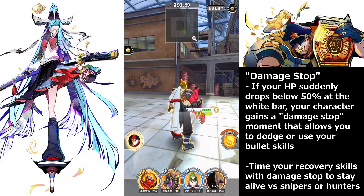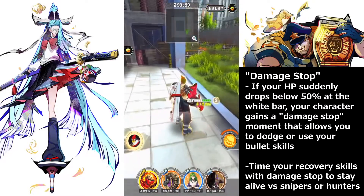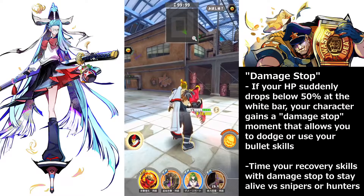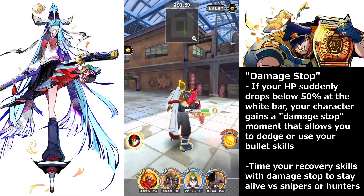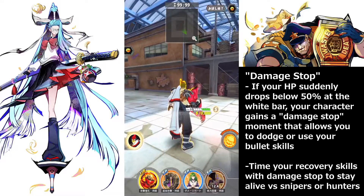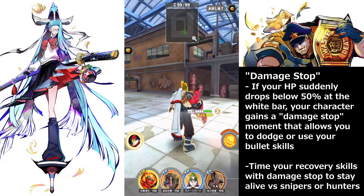For snipers to kill you, they have to hit you once and then land a full charge shot before they can finish the kill. During that time, once you drop below 50%, start dodging and using your heal cards. Once you heal again, they will not be able to take you down because the damage stop effect remains in place. This doesn't really work against a gatling gun since they deal constant small damage — it's just a stop-gap measure against snipers and hunters like Shinmon.